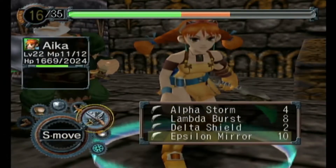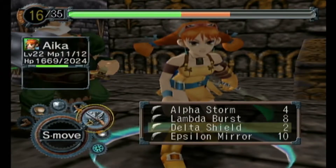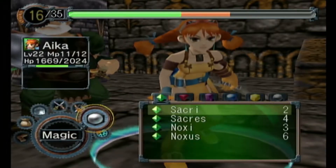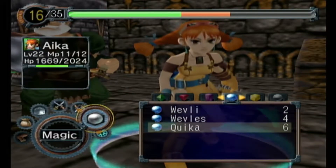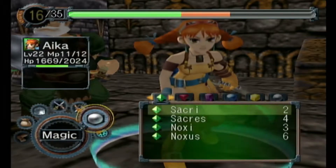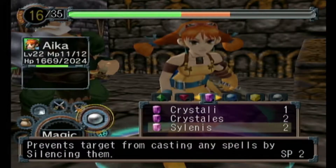Looks like our skull shield did nothing, so we can still cutlass fury. The Delta shield didn't do anything last time either, although she can use a lot of her magic points. Let's see what we get - prevents targets from casting any spells.